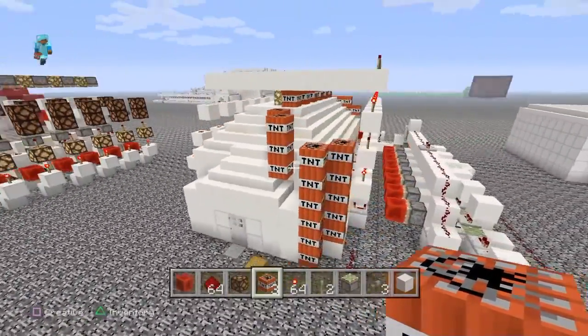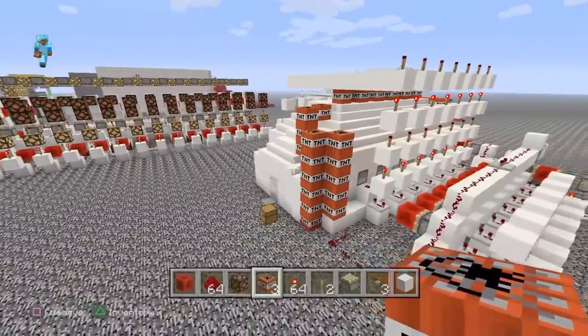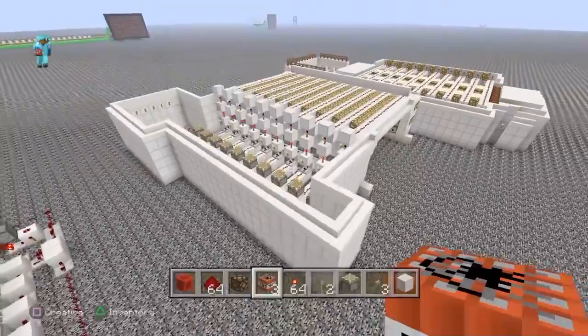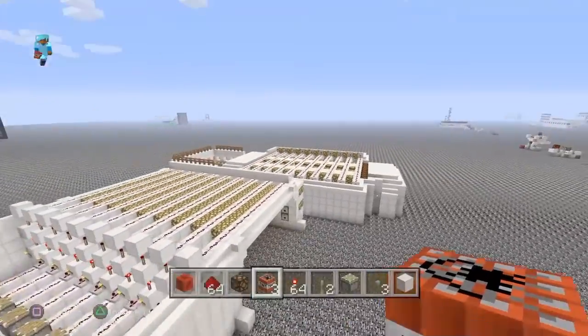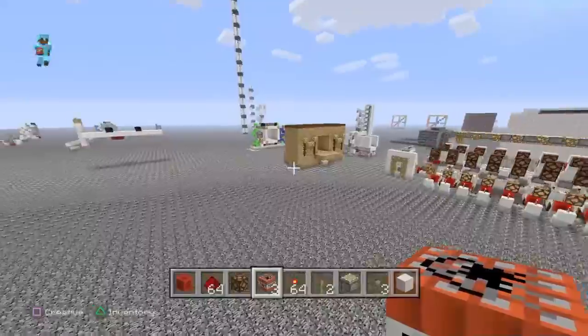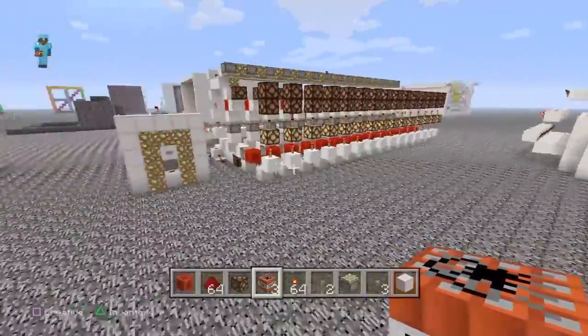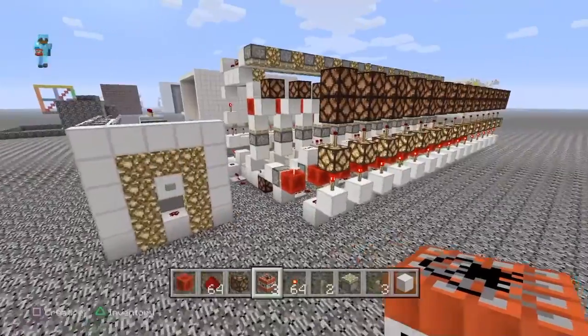These are a couple of zombie spawners that I made and I'm going to blow it up. This one is fixed up, but the zombies spawn and come out so fast you're just dead. I've got to figure out the timing of how the zombies come out and how you can kill them.